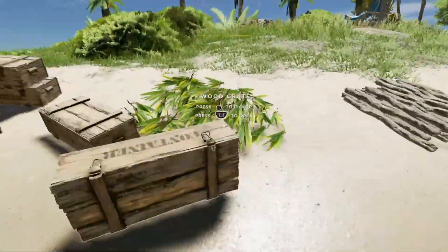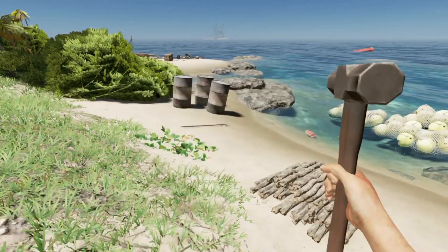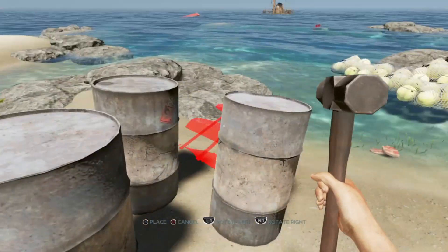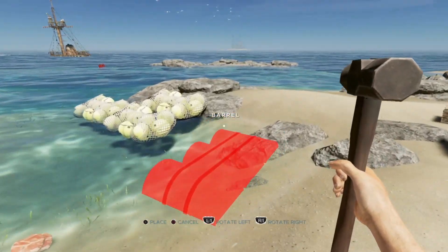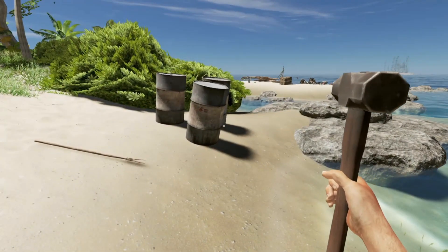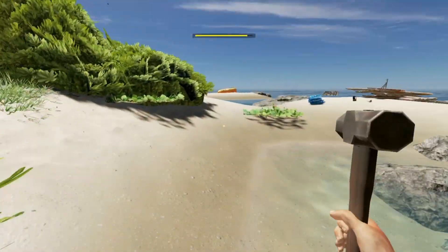Yep, just like that — that'll be fine. So we don't have any more buoy balls at all, but what we do have is barrels. Let's go ahead and do some barrels. Oh — I was gonna do a hobo stove, but apparently I need three of these, so let's go ahead and see if I have anything else I can make out of this.